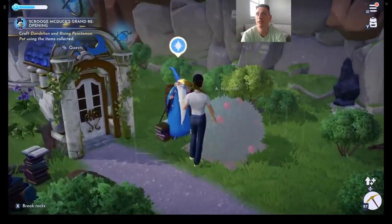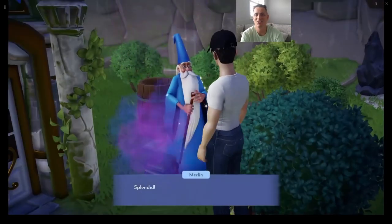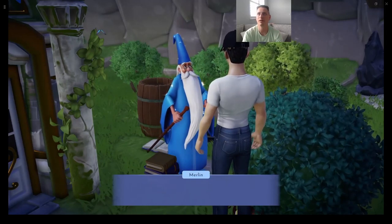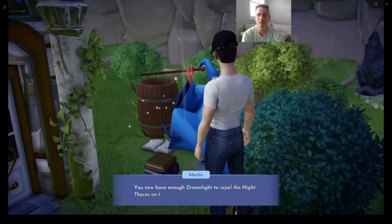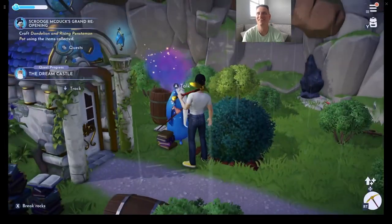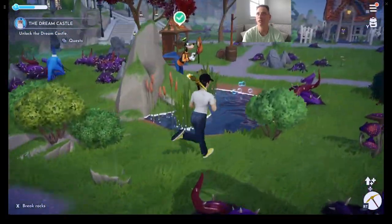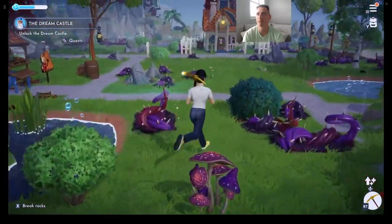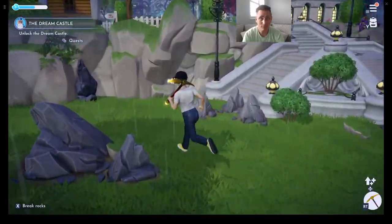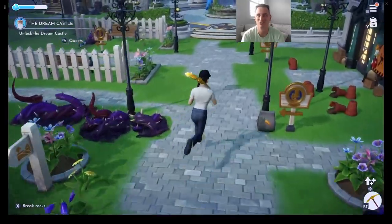Let's talk to Merlin. We have work to do and we've collected our 2,000 Dreamlight. Merlin says the Dreamlight is pooling in the depth of the well — we now have enough Dreamlight to repel the Night Thorns on the castle's door. Let's not waste any time! Let's unlock the Dream Castle — we're not going to waste time with Goofy or Scrooge right now. Let's follow Merlin all the way up to the castle.